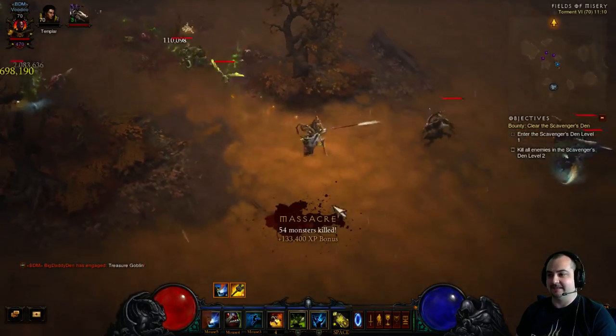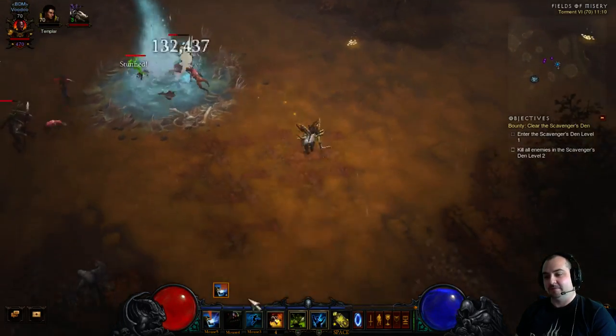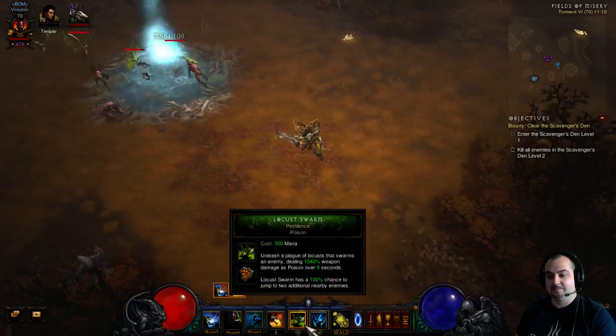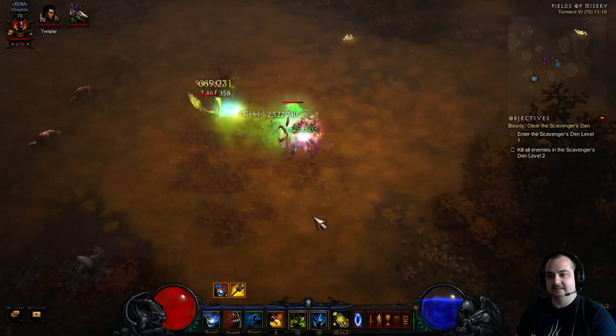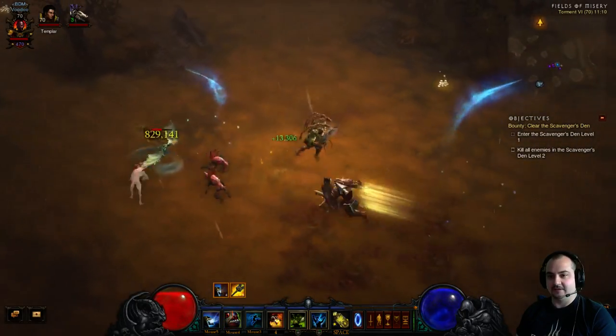It's just absolutely crazy — it's absolutely filthy. The proper rotation is Piranhado, then your Locust Storm Pestilence, then stick all your Haunt dots on them, and then Soul Harvest. You just detonate them — it's just insane.